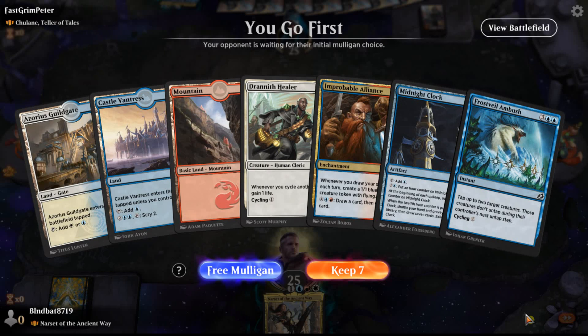Hello and welcome to game number two. We're playing against Fast Grim Peter, piloting a Chulane Teller of Tales deck — this is Bant color, so white, blue, and green. Expecting a lot of value from returning things back to his hand — almost like an Uro-sorts strategy. I got three lands, some spells I can cast, I'm going to keep this one.